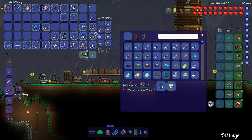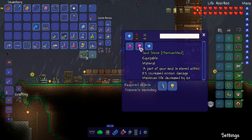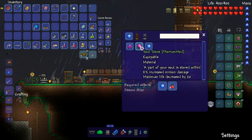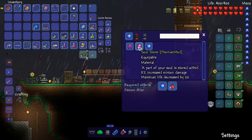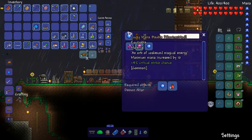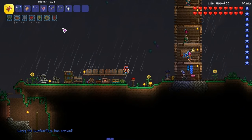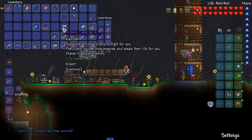I want to look at recipes for this - the mana problem. Probably nothing recent. Maximum life decreased by 20 - see, there's a downside right there. Before we start our next quest...